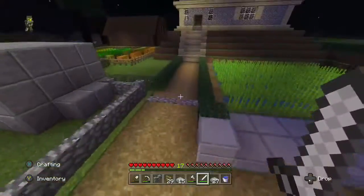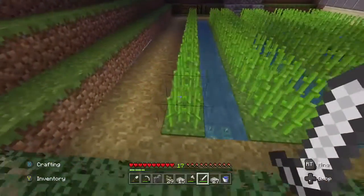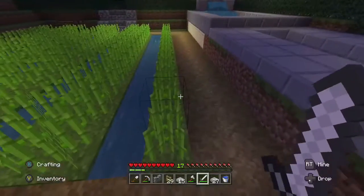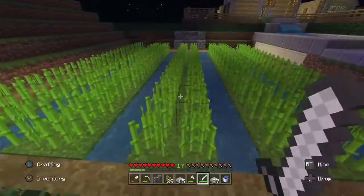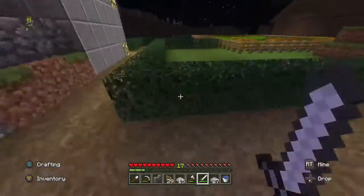Sugar cane can be found around any piece of water. It's relatively easy to find if you do any type of exploring. You just plant it in rows between water, because it can only be placed next to water. And that's basically sugar cane.